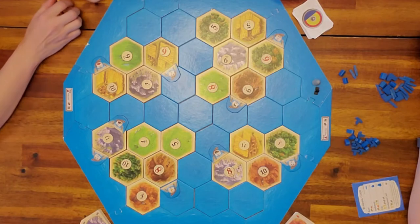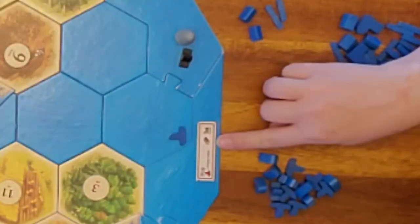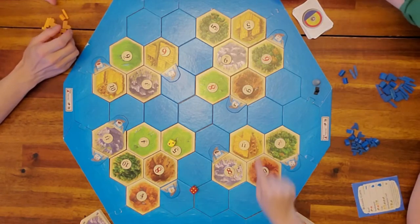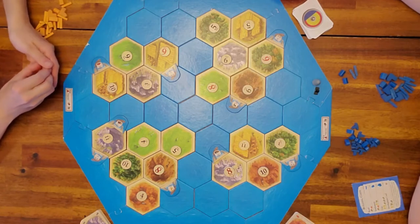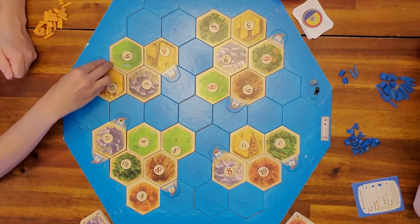We're going to pick our spots, roll, and we shouldn't have to stop the game too many times for this one. Just remember ships cost one wood and one sheep, and ships do count toward your longest road. We are playing with Harbor Master. That's pretty much it — the only difference is there is no main island, just a whole bunch of little ones.